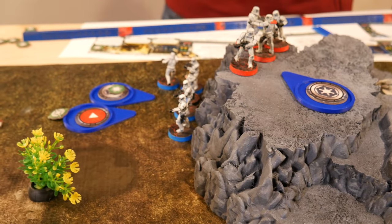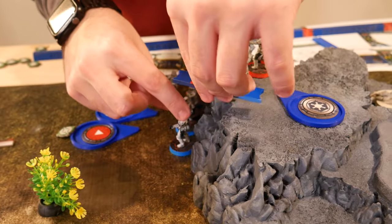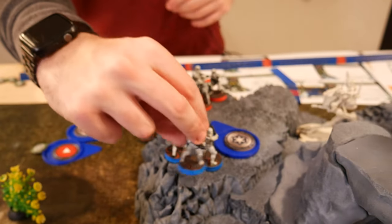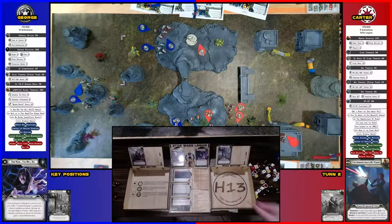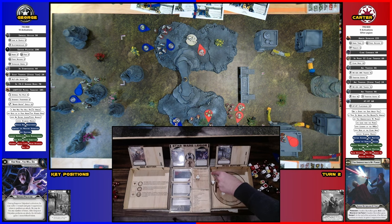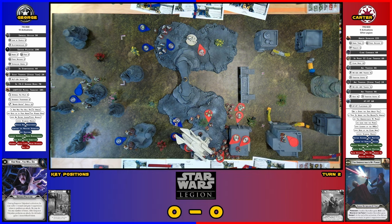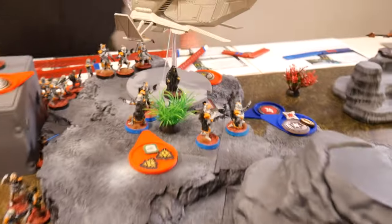These stormtroopers are going to be brave for the imperial officer, move up, and shoot the AT-RT. I got one crit — two. The AT-RT is going to die to chip damage. Another wound. He is almost broken. Let's roll off some suppression — we get one off, so they're still suppressed with one action. They're just going to shoot at the speeder bikes. Speeder bikes, you survived the attack.